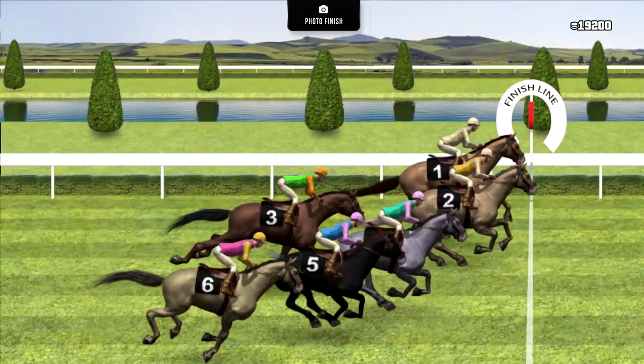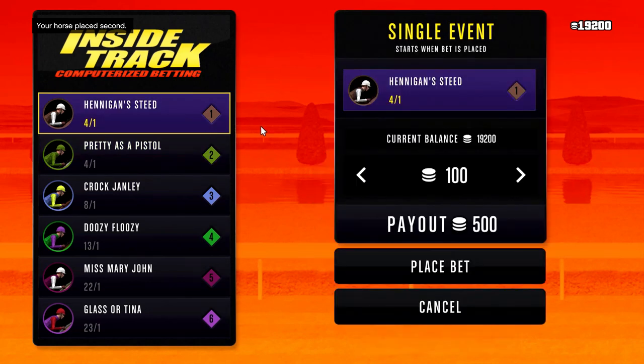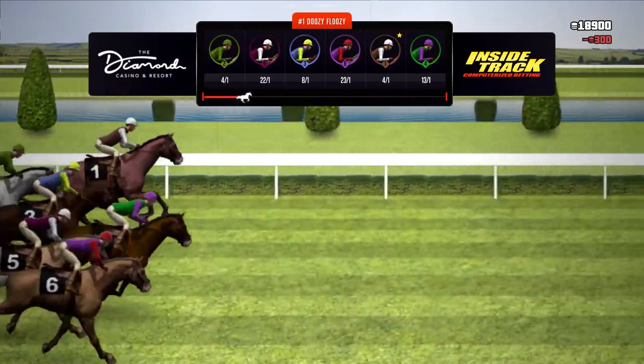Let me show you that again. Place bet, go here, hover over the pad — move around the pad first before clicking. Start from the top of the pad and go down slowly, then place bet.